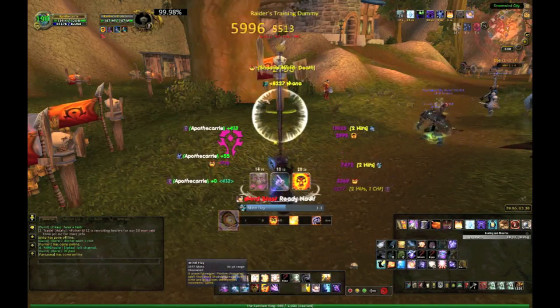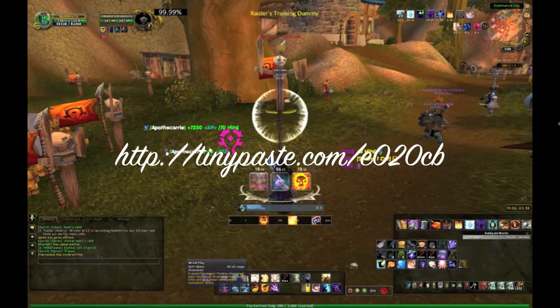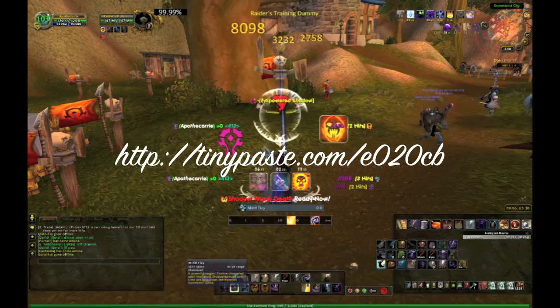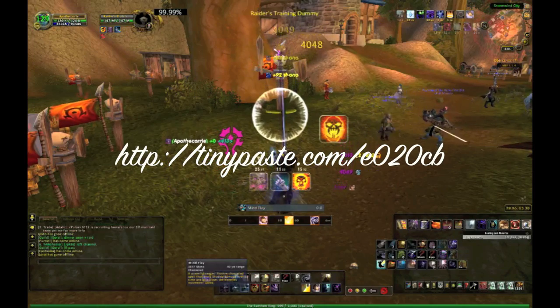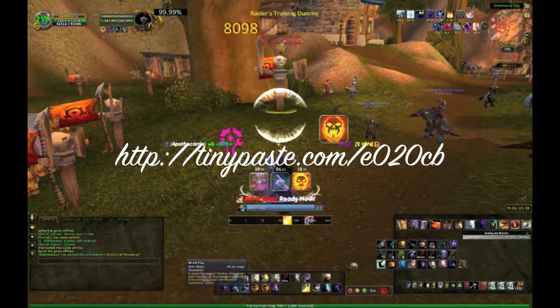If you want to import this set, go to the TinyPaste URL that I'm going to post in this video. Please go to it, download the information, import it into Power Auras, use it, and customize it for another class or another spec — any way you can to help your DPS. I hope this helps you out.